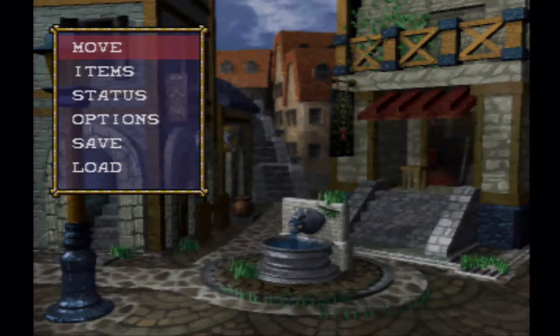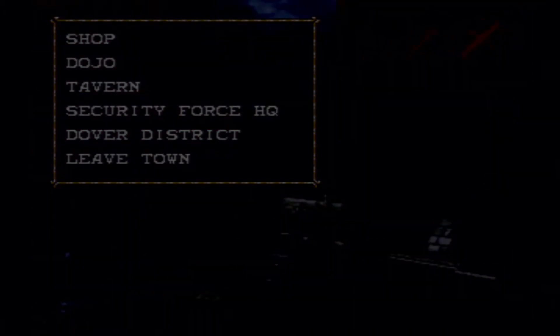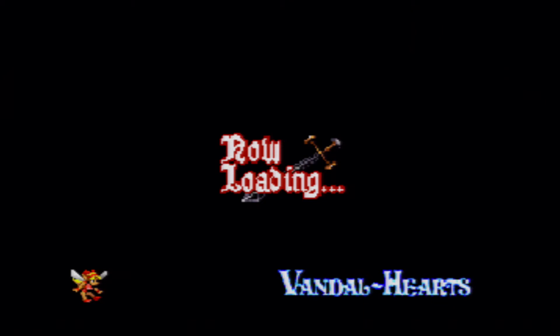What kind of fool draws a sword? Let's get over there right away. We have to — we're security, otherwise we wouldn't be doing our job. Let's head over to the Dover district. You probably want to save, but there's not a big level difference, and you can save at the beginning of a battle anyway.